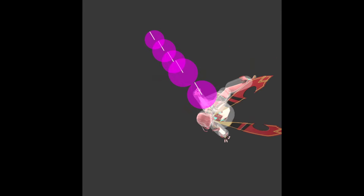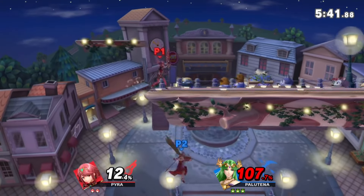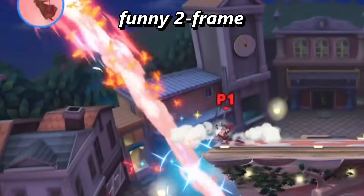First things first, let's get the basics out of the way. Back air sweet spots at the bottom corner, and sour spots at the very end. The hitbox underneath is deceptively huge, so you can definitely pull off some shenanigans with it. It's only active for one frame, so it's not worth it.